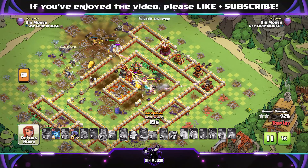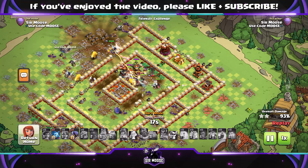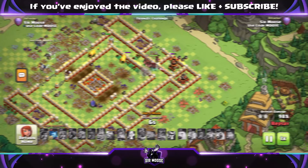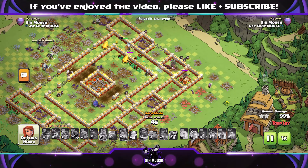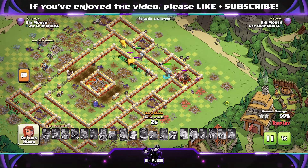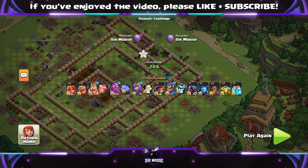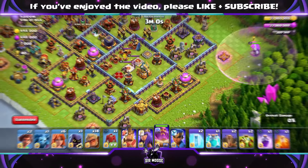Can you do this attack without the Fireball on the Grand Warden? I think so. You can still do a Warden Walk without the Fireball, set up a funnel with the Siege Barracks or the King, and send your troops in. It might even be stronger using Eternal Tome and Healing Tome — you could test that out.